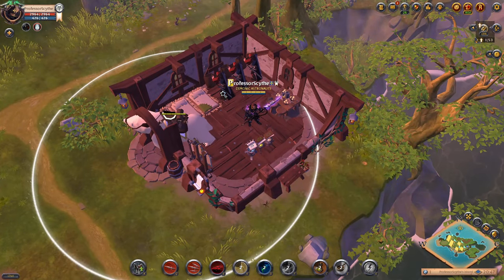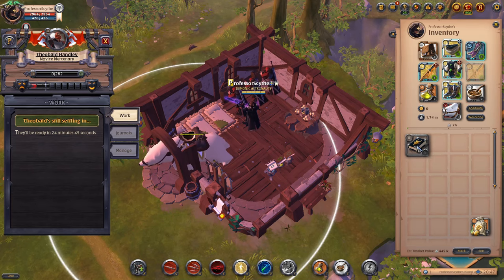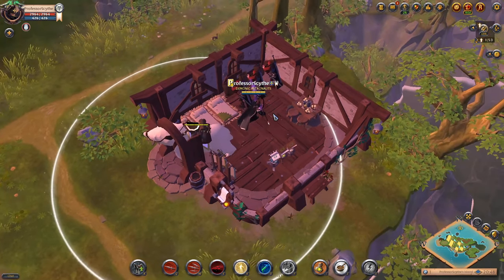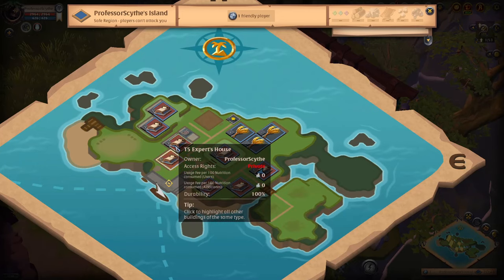That is how you set up the laborers. Once you fill up the books, you send them out to work. You'll grab your full book — it'll look like a stuffed book with bookmarks sticking out. You drag it over, it'll tell you what their potential return is, you send them out, and they come back in 22 hours. It's kind of like a daily thing. That's how you can get your first house set up.